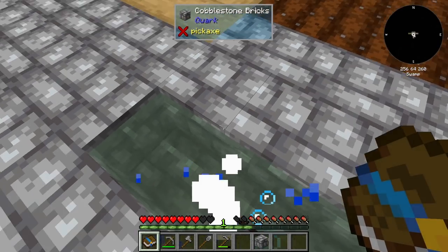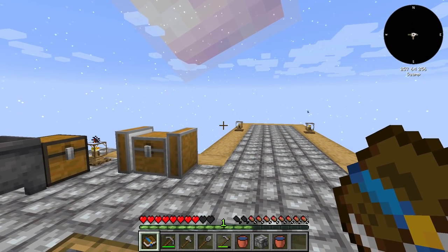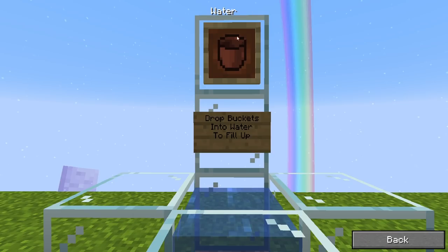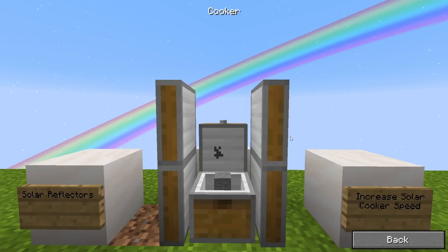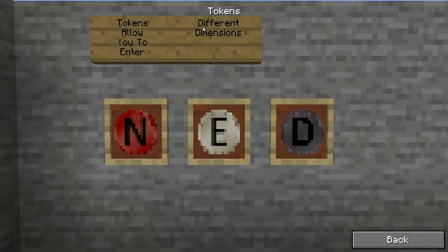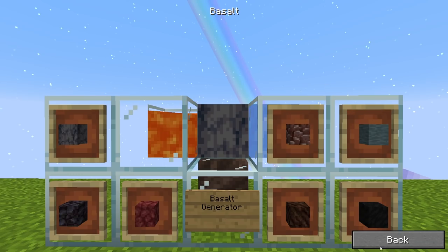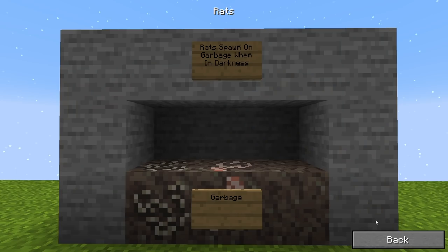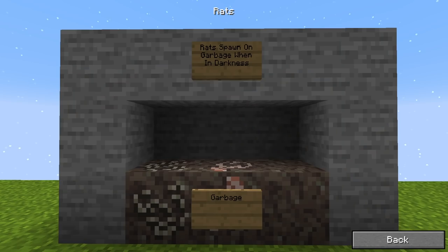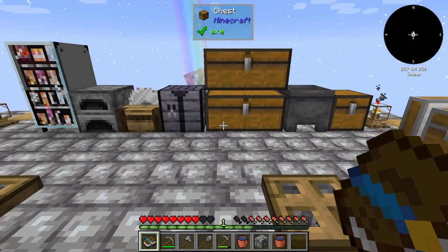One thing I should mention: in your inventory there's a tips button at the bottom. One of the early quests pointed it out too. It tells you about the water buckets — drop buckets in water to fill them up — tells you about cobblestone generators, solar cooker, generating stone, and all that. There are also tokens to enter different dimensions apparently, plus tips about the rats mod and the Pneumatic craft assembler. Pretty neat resource.